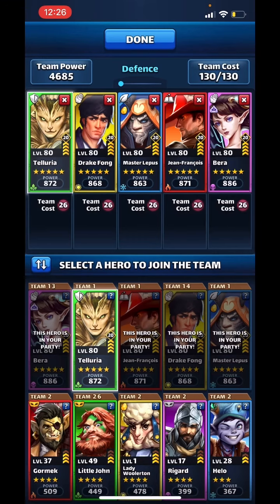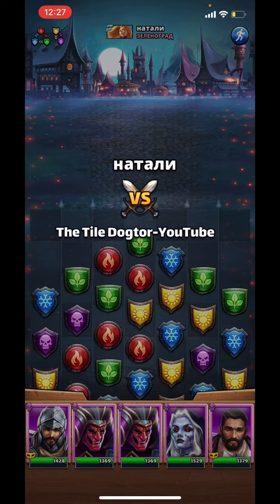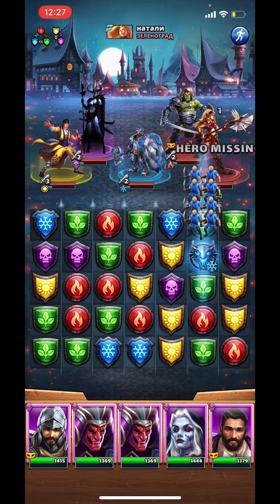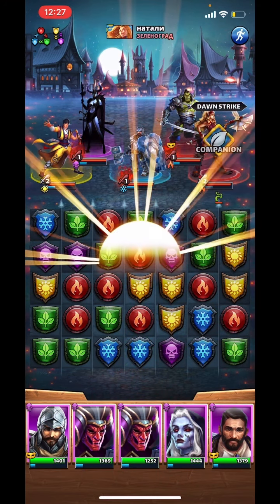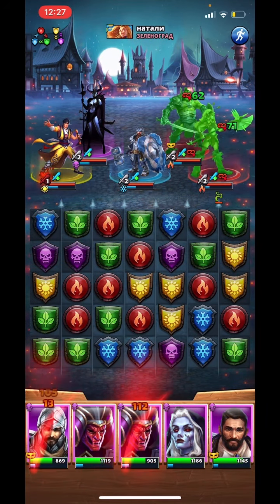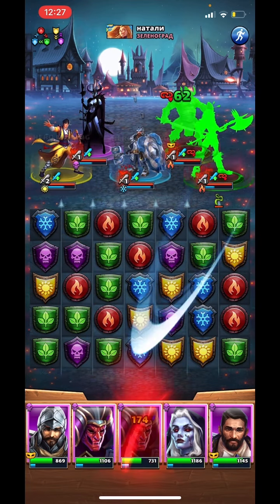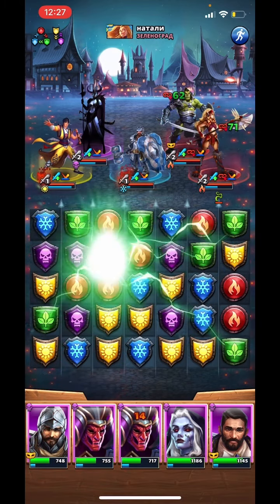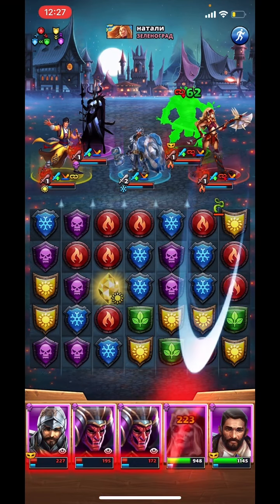My Toloria only has 991 defense and that's like max defense on her. It wouldn't surprise me, once the green ethers are released in their quest, that we see Toloria coming out again. Because if she's got 991 now, that's going to be monstrous. When the green ethers come out there's going to be a wave of Frigs and Tolorias and costume Caddling — that's going to be a nightmare.